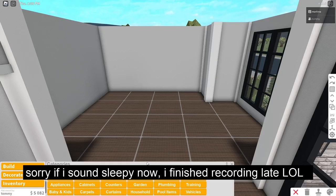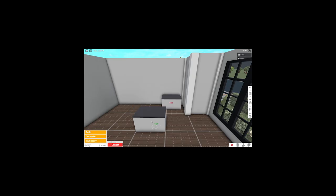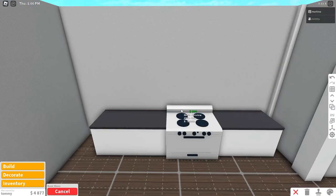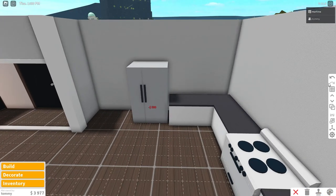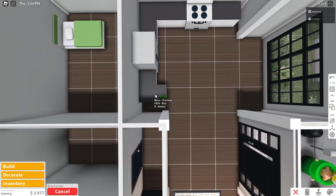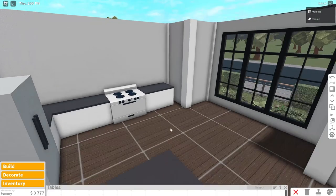This is the kitchen now. Going with the basic counter because we need to save money — recoloring it to white and copying one over here. In the center, placing this basic stove, then copying one more counter and placing a fridge over here. Grabbing that counter again, placing one over here and one more next to it to make an island.